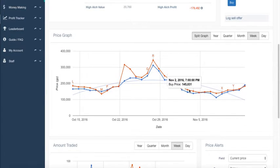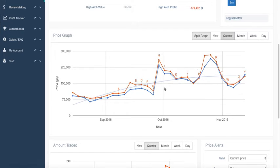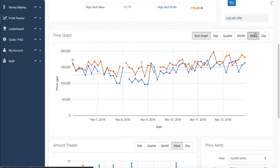Looking at the price graph, you're going to notice that you have different time frames — you can look at a day, a week, month, quarter, and up to a year. One thing that's unique about GE Tracker is that we're the only tool out there that shows the price graph going back to a year. So if there's any yearly trends, you're going to spot them and you're not going to spot them anywhere else. Since this is a short-term flipping video, we want to look more towards the week and day time frames.